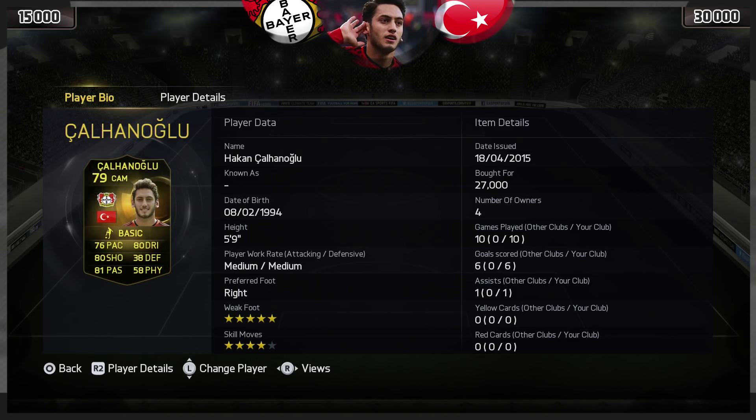If you do want some coins, head over to FIFANinja.com, use that code M89 to get yourself 5% off. Everything that you will need is in that description below. His minimum price is 15,000 coins on both Xbox and PlayStation, and his maximum is 30,000.